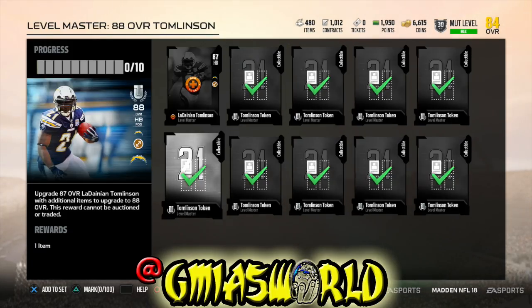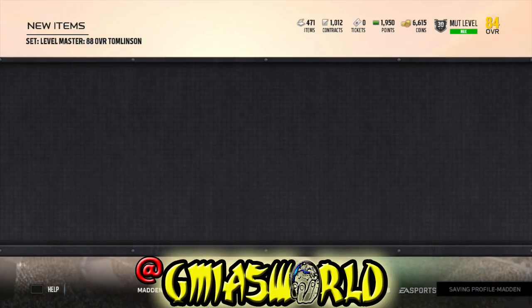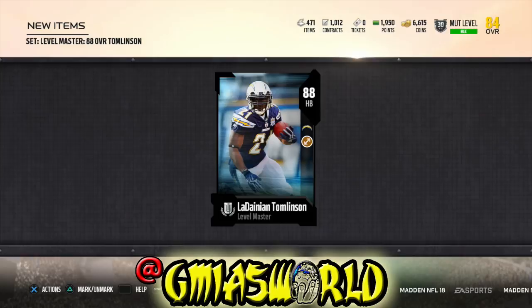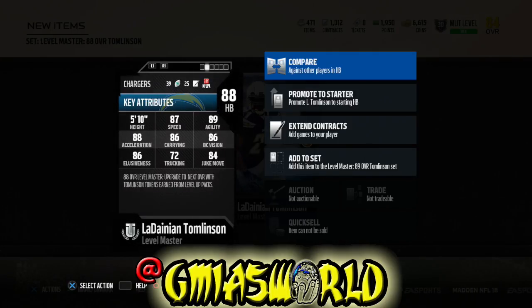We're going to go ahead and add our tokens in for Level Master, add the 87 Tomlinson, and get the new Tomlinson right now. He's going to explode — there he goes. He's at 87 speed now with an 84 juke move and 86 elusiveness. Speed is really important because this year if you're fast and decent, you can juke someone from behind and they'll just fall. We got plus one speed. His carrying is 86 — he'll probably still fumble occasionally, but those are the major stats on LaDainian Tomlinson right now.